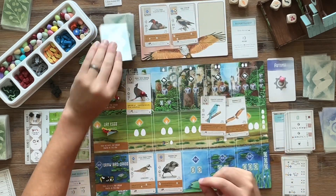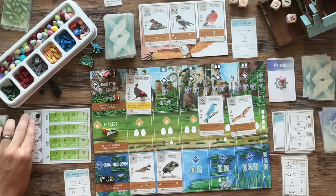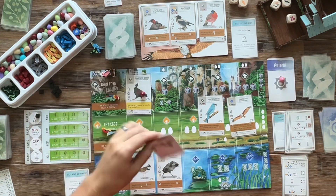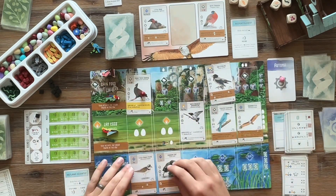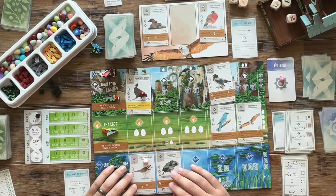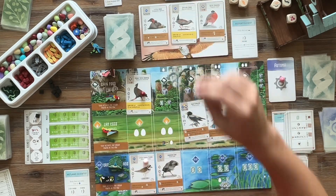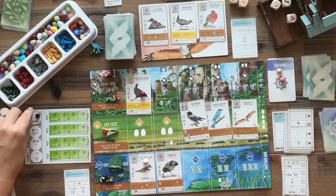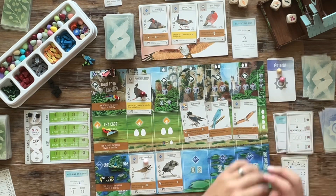We are playing on the hardest difficulty — five points each time. Unlike the Oceania game where they started with five nectar, we are going nectar-less this game. We elect to draw cards again and pick up what looks like a trash card, but it's the Rosy Starling. We discard that other card to lay an egg on the Plover, but we pick up the Rosy Starling — and I'm going to showcase that one. It could really help our full tuck.